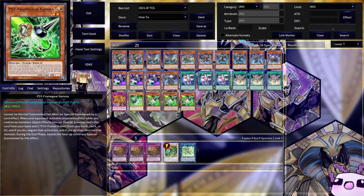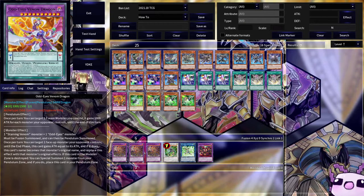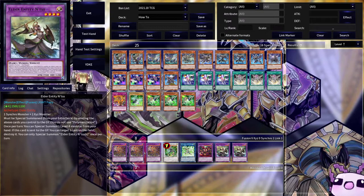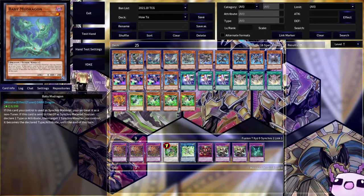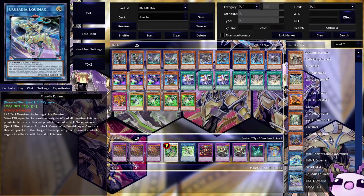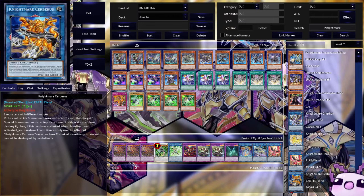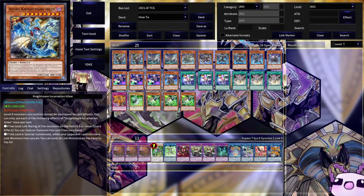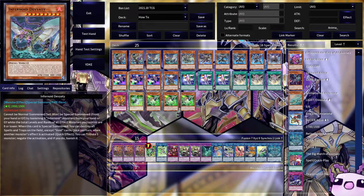Other cards we fill the deck with include Starving Venom Fusion Dragon, Knightmare because we get to send stuff off Tiara, Mud Dragon of the Swamp, and Zeroboros because it gains attack like crazy. We also have Crusadia Equimax because we can easily go for an OTK, plus the Nightmares: one Cerberus, one Phoenix, Gravity Controller, and one Anima — Anima is such a great card for the deck.